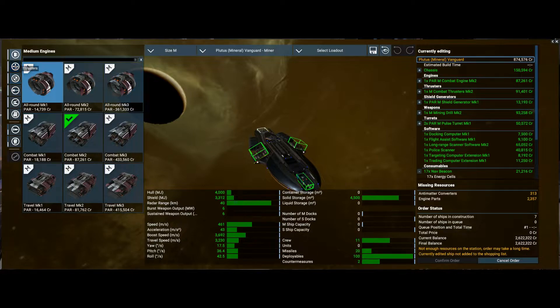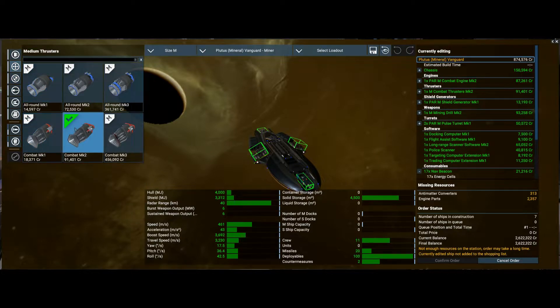Thrusters — let's have a look. That's the current ones they've got on there, combat all round. All round is cheaper. It's a mining vessel so I don't really want combat on it. If I click that — oh, it's only got the one engine. That'll change the price a bit lower. I don't think it needs a combat thruster — it's not a combat ship to start with, so I don't know why they put that on there.